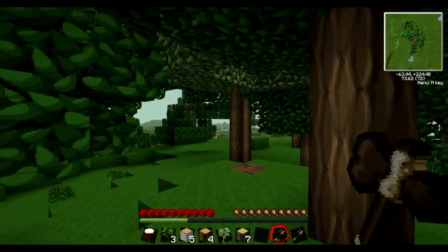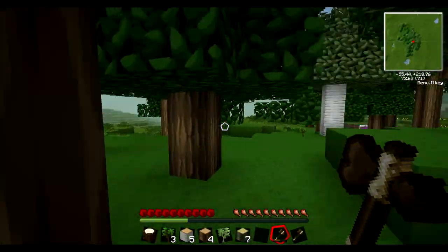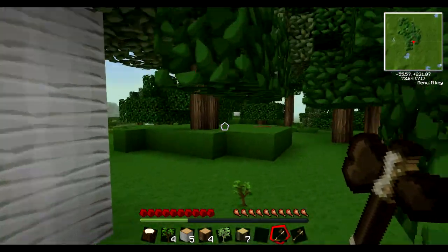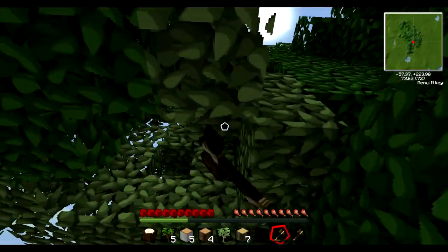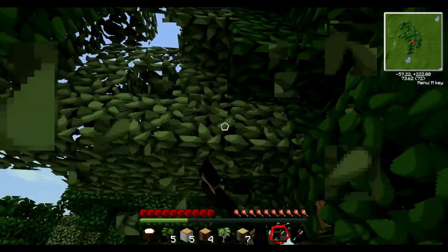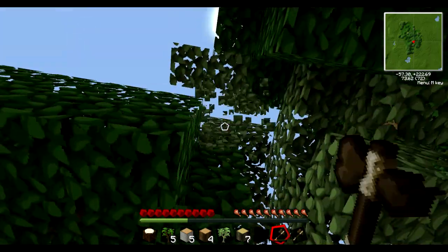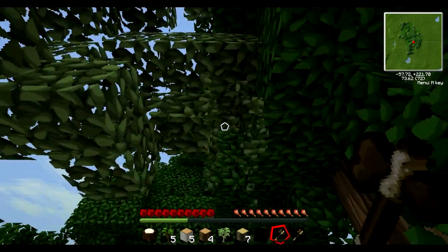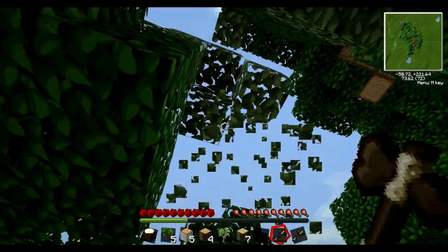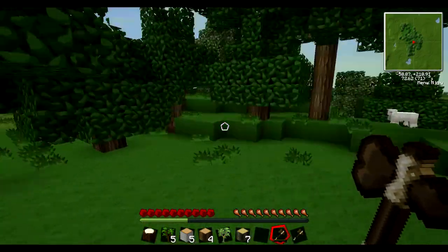I thought I saw a second one — wasn't there a second one? No. Isn't that the weirdest thing? There's a random rubber tree in the middle of this forest — it's kind of cute. I produced one sapling. I might get more if I cut down the leaves. Nope, I think that's it.